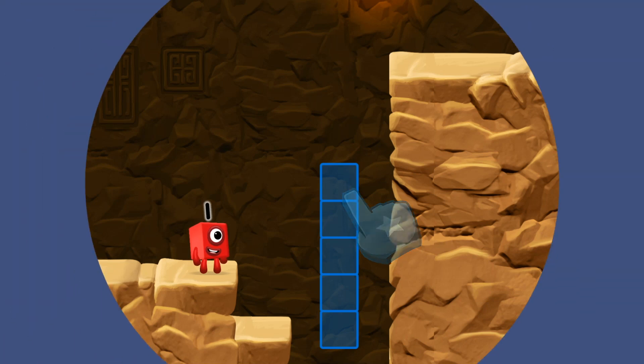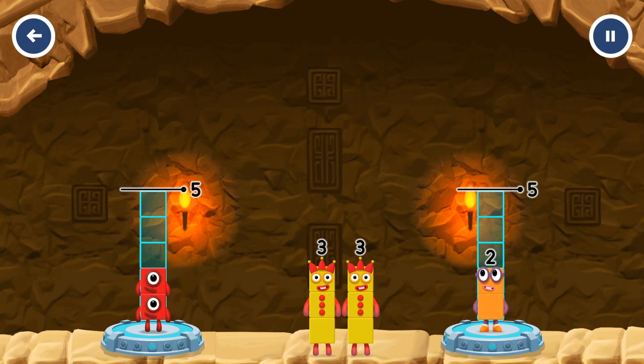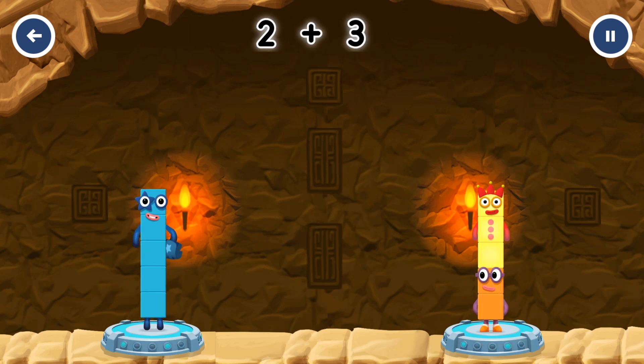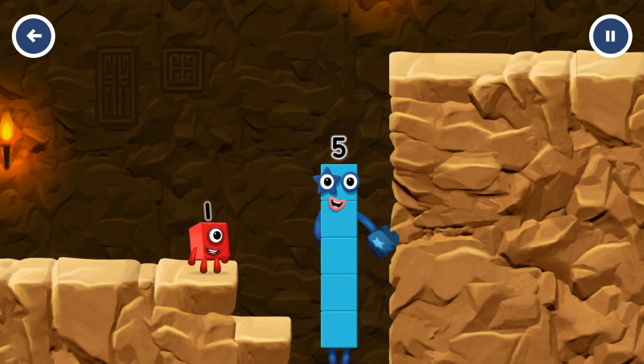Tap now! Share the number blocks evenly to make two groups of five! 2! 1! 1! 3! 3! You've solved it! 1 plus 3 equals 5! 2 plus 3 equals 5! Equals 5! High five! Yes! You got it!